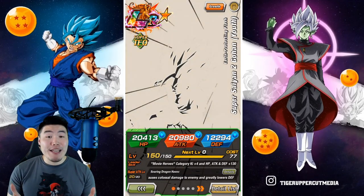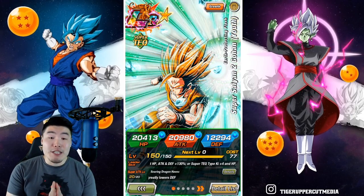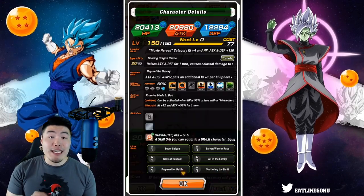Alright, what's going on guys? Welcome back to another Dokkan Battle video. And today we are going to be showcasing the new Tech LR Super Saiyan 2 Gohan at 69% in the Hidden Potential System.